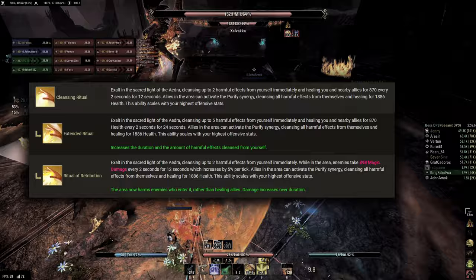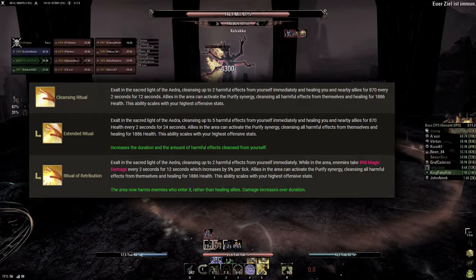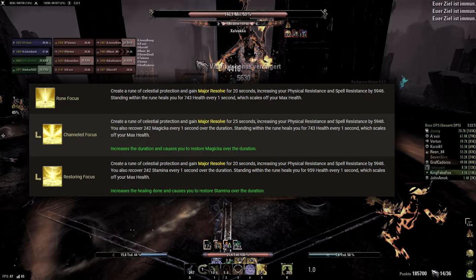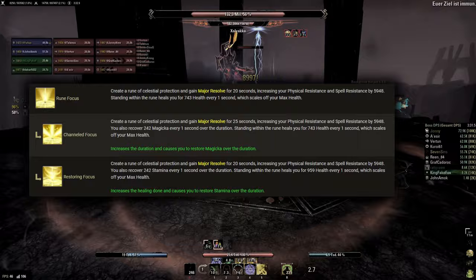Cleansing Ritual is one of the core abilities for Templar healing. Usually the Extended Ritual morph is used in combination with other healing over time abilities as the primary healing source. Ritual of Retribution can also be used in damage focused builds. Both morphs also provide a useful cleanse and can be used for keeping up the Minor Mending passive. Rune Focus is a very powerful sustain and survival tool providing resources, healing and resistances. As Templar healers are generally Magicka based, we tend to use the Channeled Focus morph.